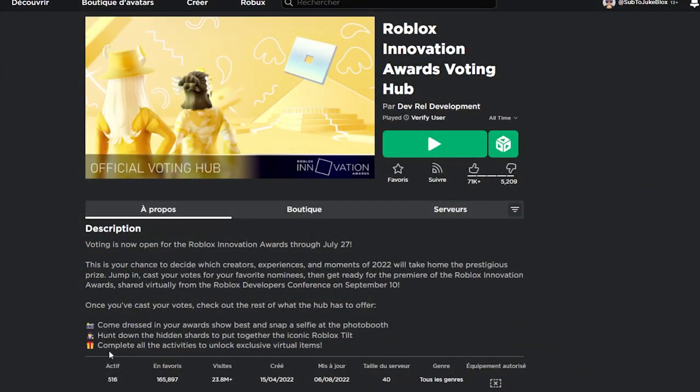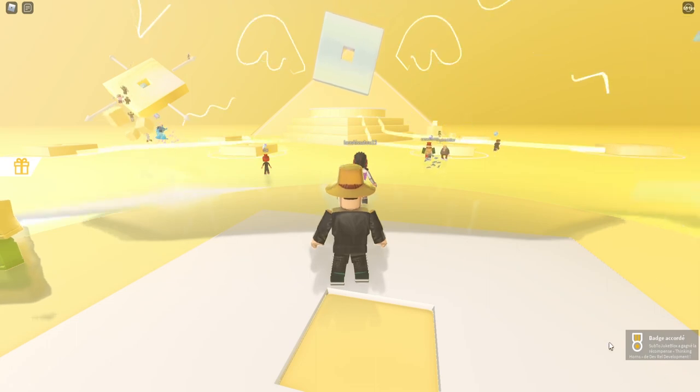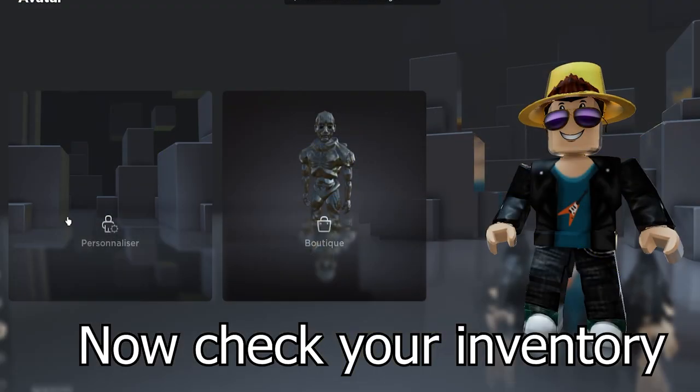First, join this game. To get the Golden Horns, you just have to join, quit, and rejoin a second time. Now check your inventory.